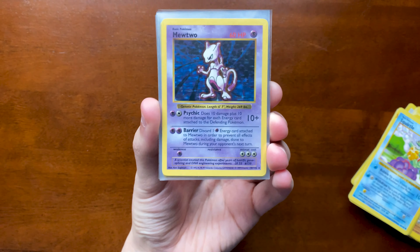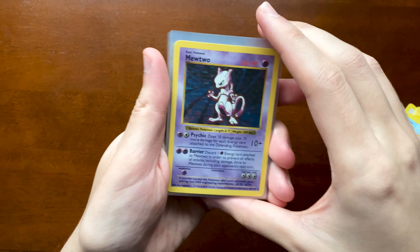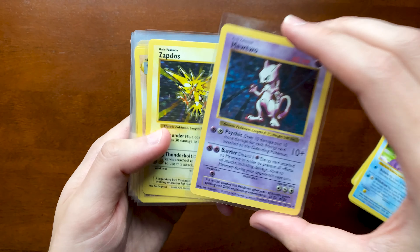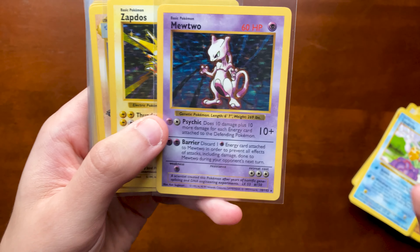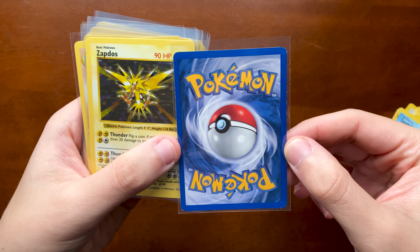The very first thing I want to show off is actually going to be English from this set. I did purchase it in Japan from a Japanese seller. It was an English shadowless binder set with three shadowless holo cards. The first ones are the holo cards — there's a Mewtwo shadowless holo in pretty good condition. If you don't know, shadowless is just missing the shadow that became the staple in all Pokemon cards after that set. Looking at the back, it's pretty clean. I sleeved these up.